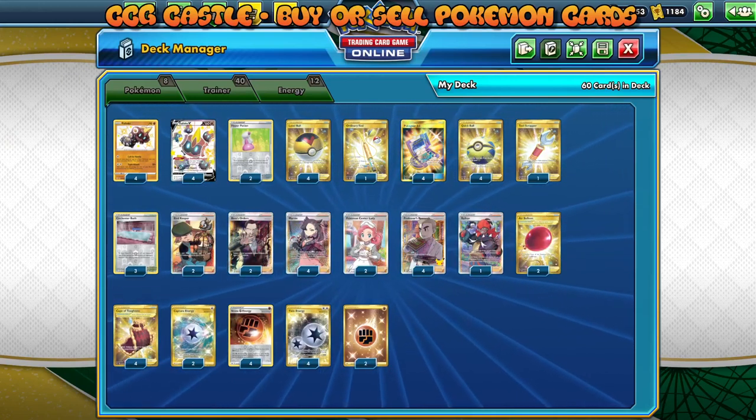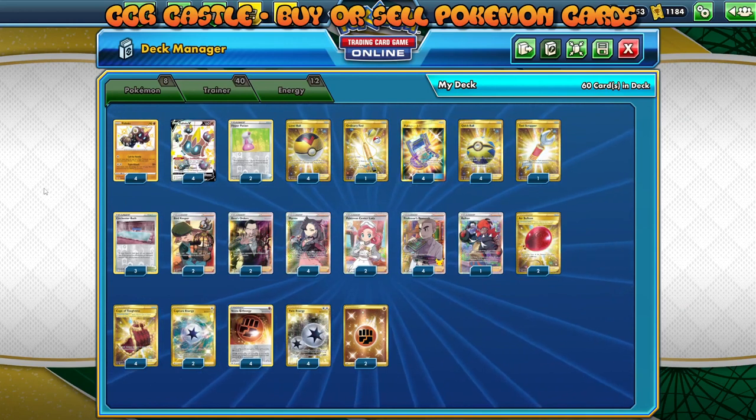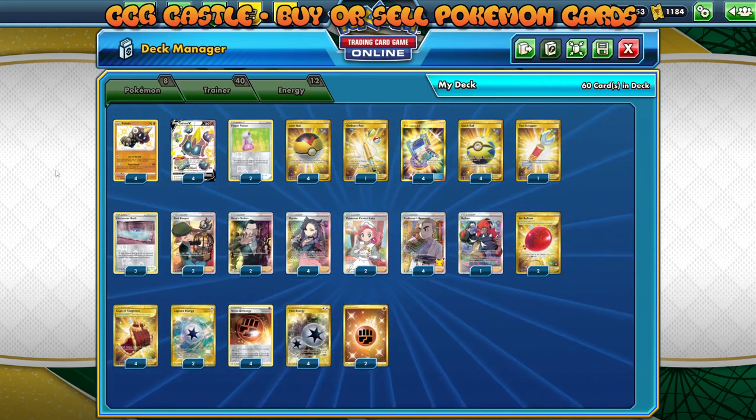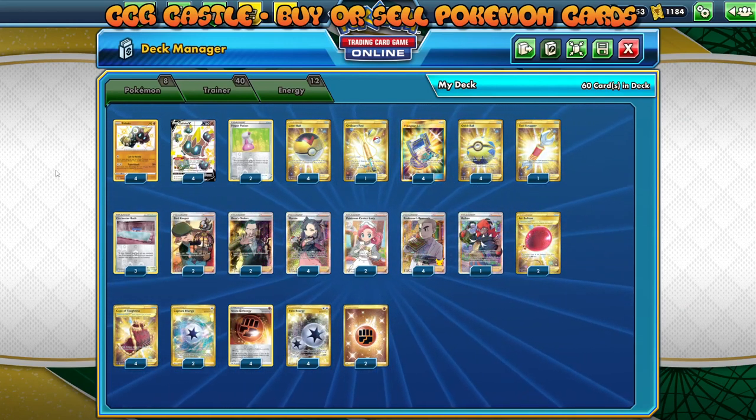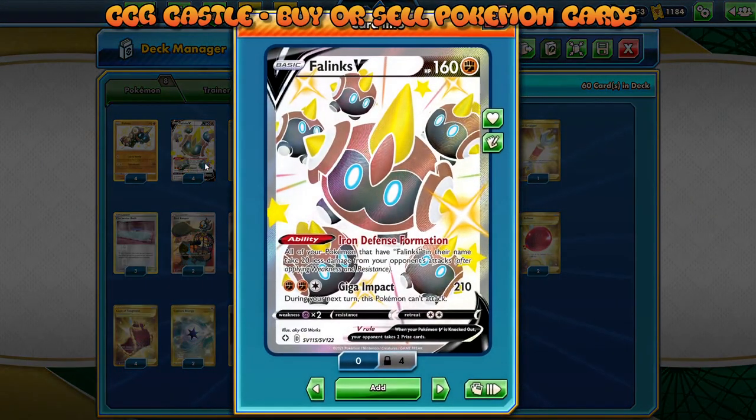Hey, what's going on Pucky fans, welcome back to the Bet to the Peak YouTube channel. In today's video we'll be looking at one interesting deck list — it is a Falinks V deck that I decided to build, test, and share with you. It's a card with a pretty interesting ability: the Iron Defense Formation ability on Falinks V says that all of your Pokémon that have Falinks in their name take 20 less damage from your opponent's attacks after applying weakness and resistance. It also has a two retreat cost, but unfortunately it's weak to Psychic Pokémon.